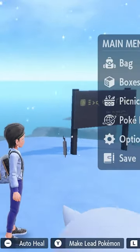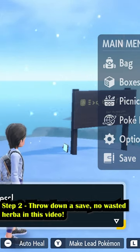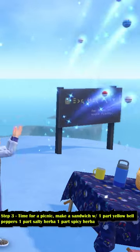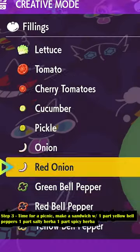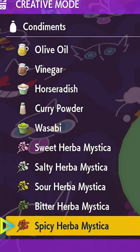Step two, go ahead and throw down a save because we're going to create a shiny sandwich and we don't want to waste any ingredients. Step three, go ahead and throw down a picnic. Let's create a sandwich. For this sandwich, we need one part yellow bell pepper, one part salty herba mystica, and one part spicy herba mystica.